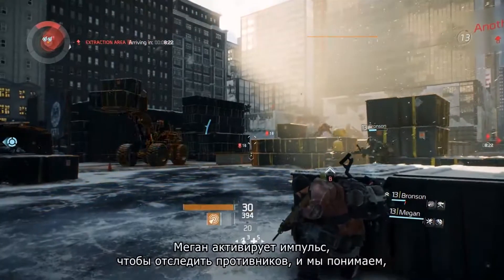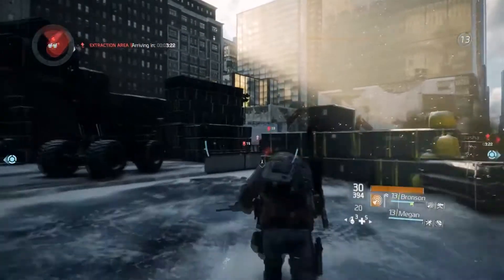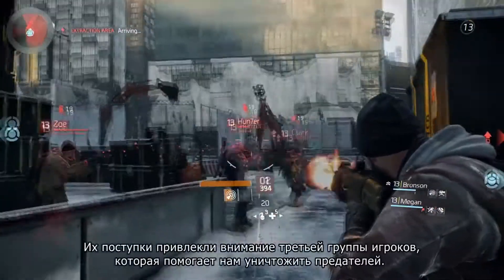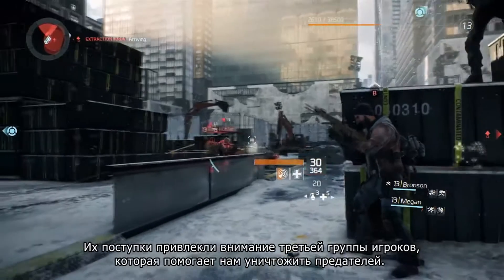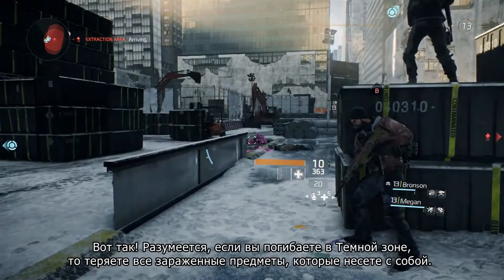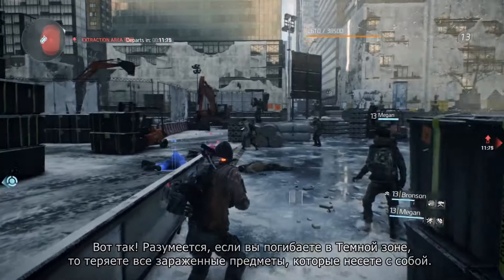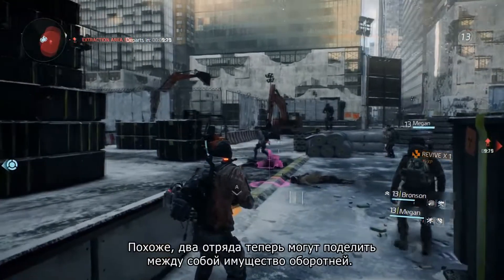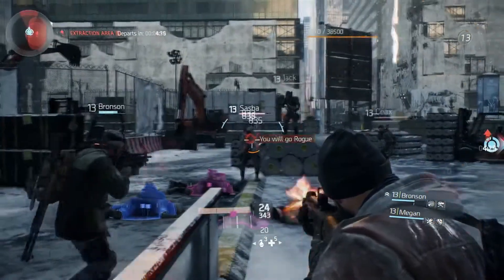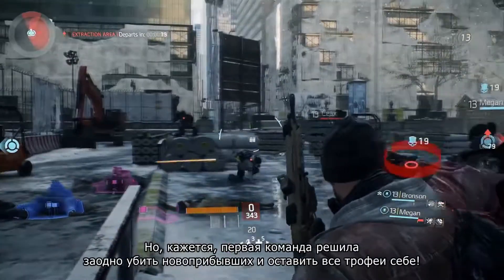Megan's going to throw out another pulse, which really gives us good positioning on their locations. And here we can see another downside to going rogue in the dark zone — they have attracted another group of players, which is helping us take down this rogue group. And of course, when you die in the dark zone, you drop any contaminated gear that you're currently carrying. It looks like the two groups can now divvy up the goods that they got from this rogue group.